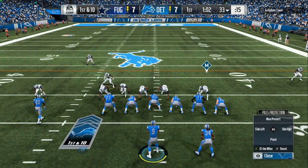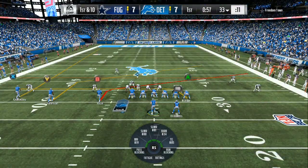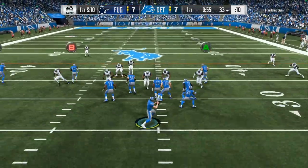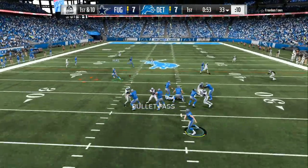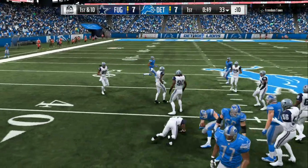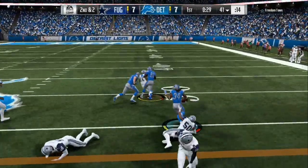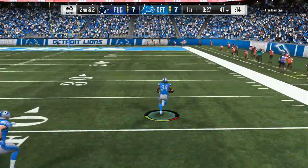Now Matt Stafford right now is throwing 100% dot after dot after dot. And if you need help on picking up the blitz, you can see they are overloaded on their left side. He's hovering over there. That's the way that you want to shift your line, and then you want to ID either in the middle to make sure that your guys pick him up, or you want to ID at the opposite side edge. That's a key tip that I'm giving to y'all right now.